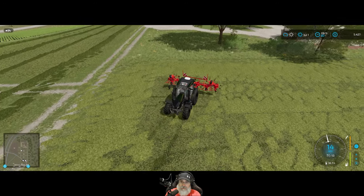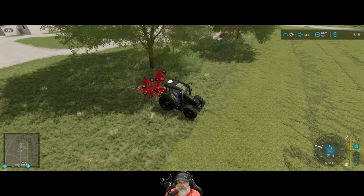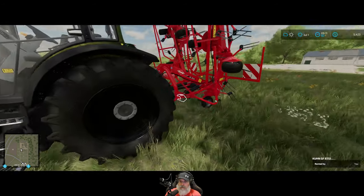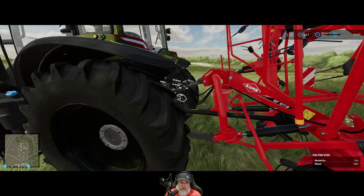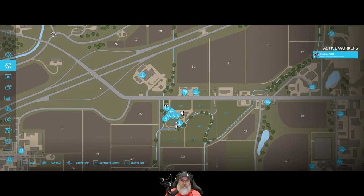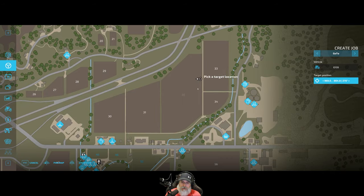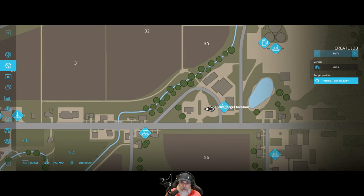We're just going to leave the tedder up here by the field — we're not using it for anything else, so I'm not obligated to wash it. Then we'll send the little Valtra back to the shop to get the little windrower and bring it up here. Let's grab you, create job, go to, back down to the store, and just stage. Right there is good enough.